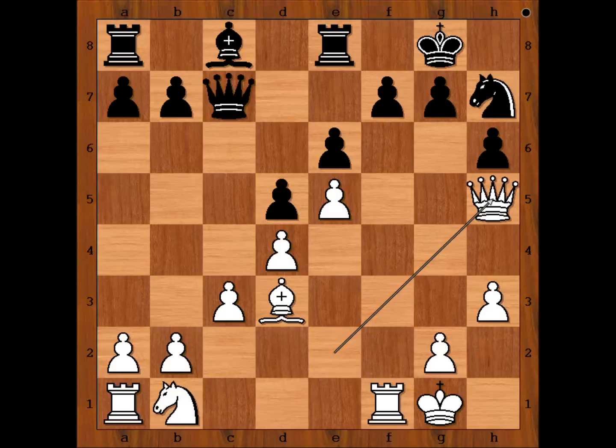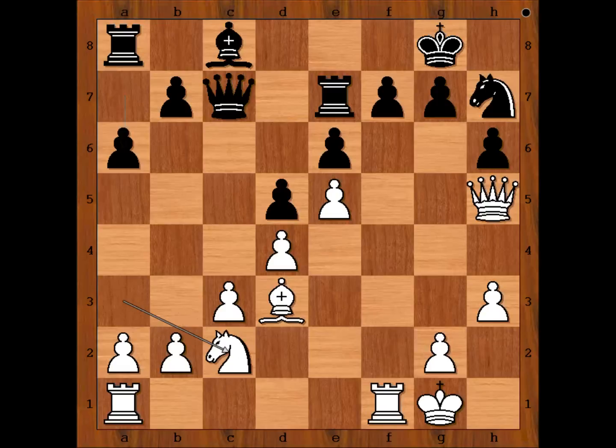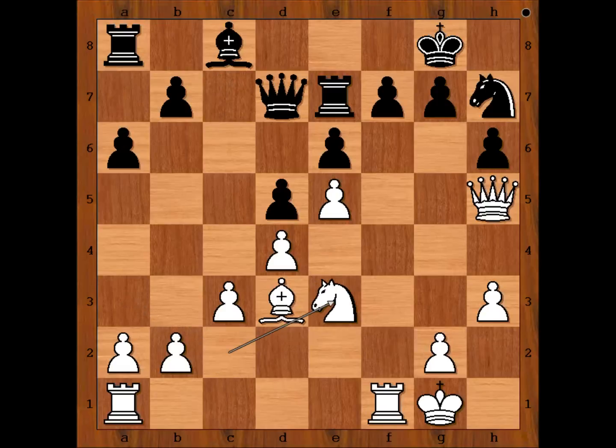Nxh7, Qh5 — this doesn't look good for black, does it? Rook to e7. Now not Nd2, but Na3, threatening Nb5 and then Nd6. a6, Nc2, Qd7, Nxe3. White has better development and better coordination of his pieces.